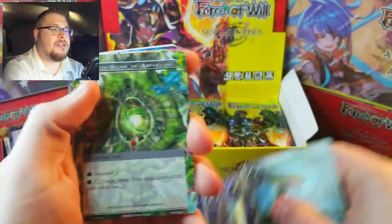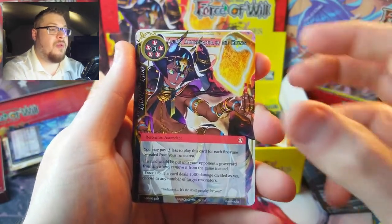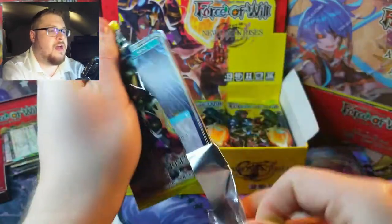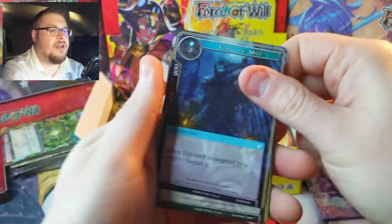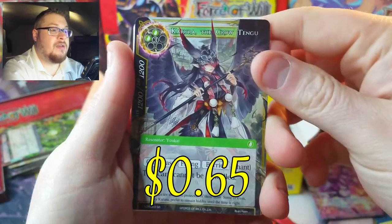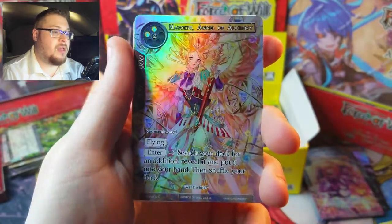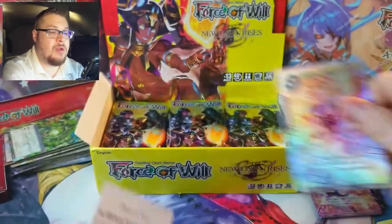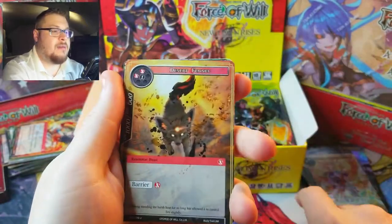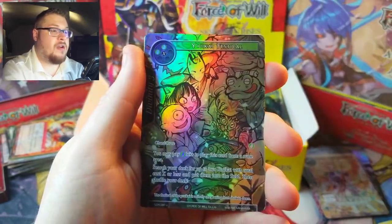They're trying to keep us at bay a little bit from the good pulls. We've gotten a lot of uncommon full arts but nothing crazy yet. There's Anubis — that's the girl we're looking for — but we want her alternate art secret rare. Tiny Trader is our common full art behind it. On to the next, left side — already seeing the shine. We got Kahura the Crow Tengu as our super rare and a nice Angel of Alchemy as a full art common. It's a nice looking card even though it's a common.